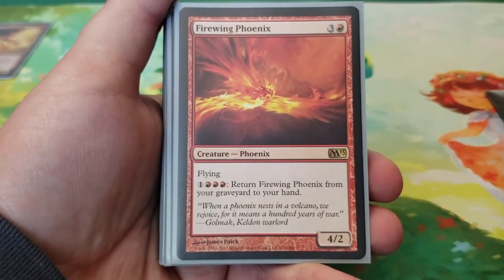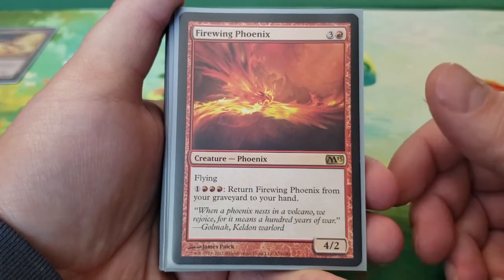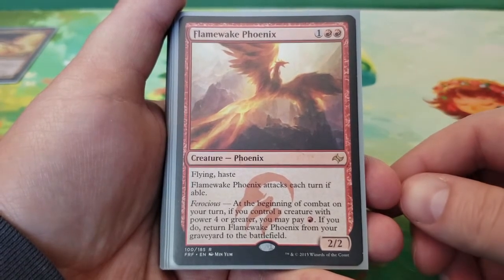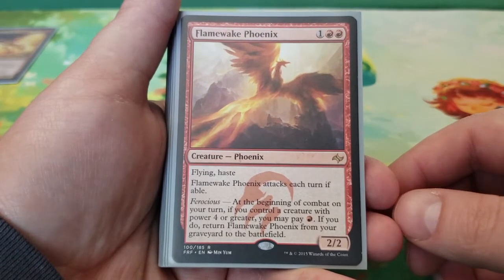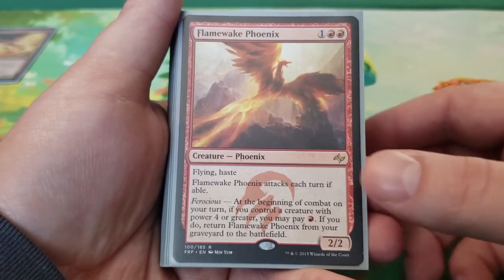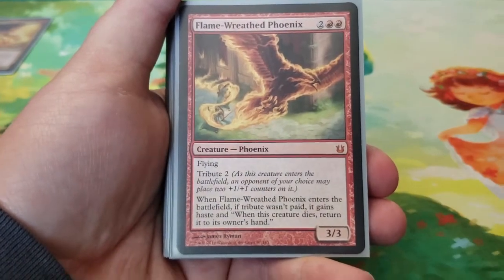Next we have Firewing Phoenix — four mana for a 4/2 flying. For one and three red, you can return Firewing Phoenix from your graveyard to your hand. Pretty simple. Next up we have Flamewake Phoenix — three mana for a 2/2 flying haste. Flamewake Phoenix attacks each turn if able, and it has Ferocious: at the beginning of combat on your turn, if you control a creature with power four or greater, you may pay one red to return Flamewake Phoenix from the graveyard to the battlefield. It's relatively cheap to bring out and requiring four power isn't that hard in this deck.